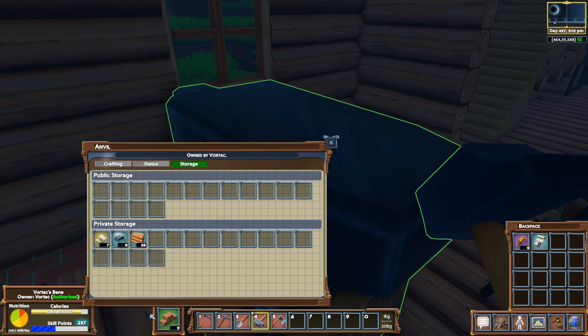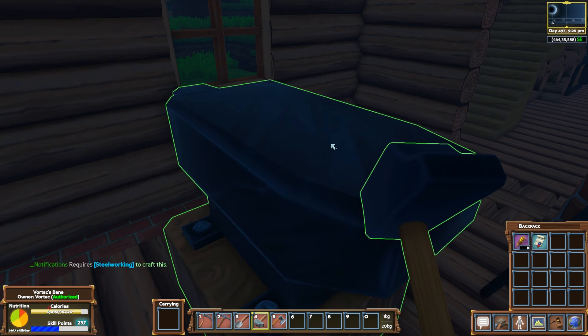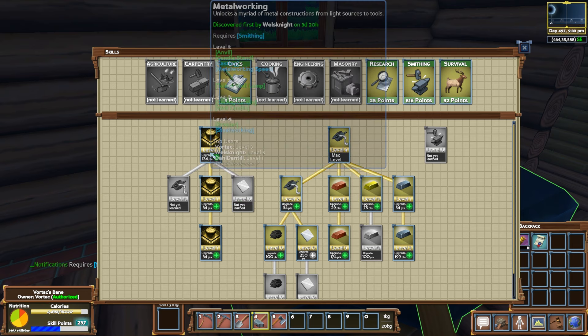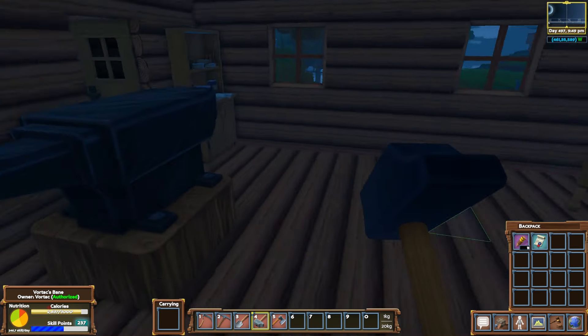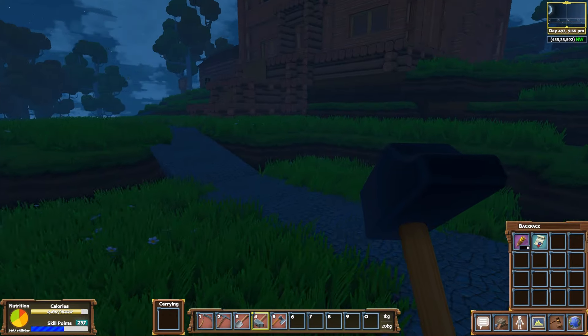Luckily, someone left me some bricks because I might be able to actually start the blast furnace now. If we go into crafting and scroll down — yes, nine out of nine bricks. It's like someone was trying to tell me something. Now the reason I know the blast furnace is what we need next is because steel requires steel working to craft. I'm glad I didn't spend those points. The reason I know it's the blast furnace is because they were mulling that over in Discord — I think we need the blast furnace for that. That knowledge tree unlocks the blast furnace metalworking.